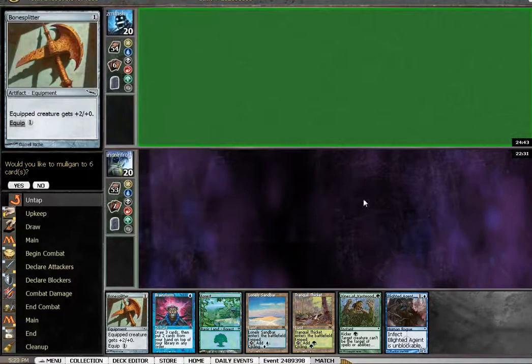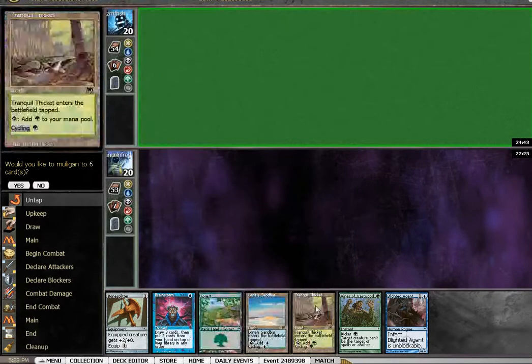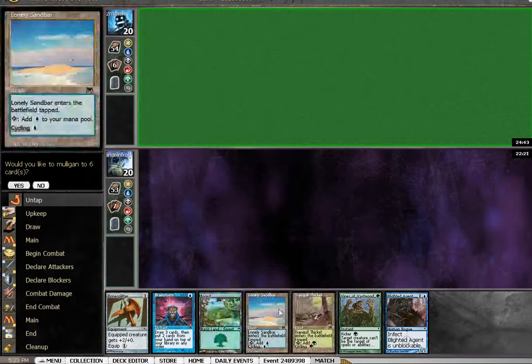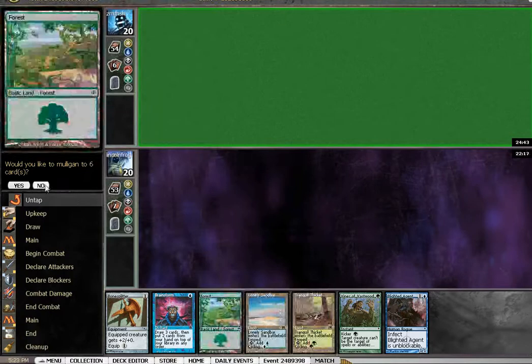Hello and welcome to round 2. This is a keeper. I've got the Lonely Sandbar on turn 1, followed by Blighted Agent on turn 2, and then Bone Splitter and Vines — we'll see what happens from there. My opponent mulliganed to 6, which can only be good for me.